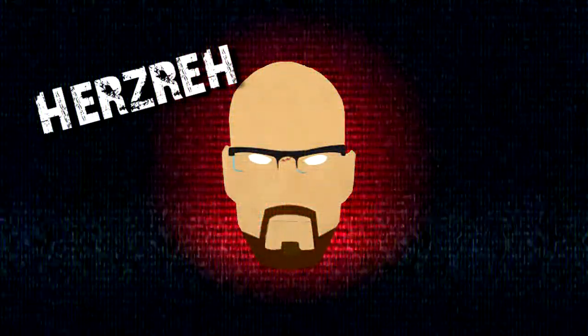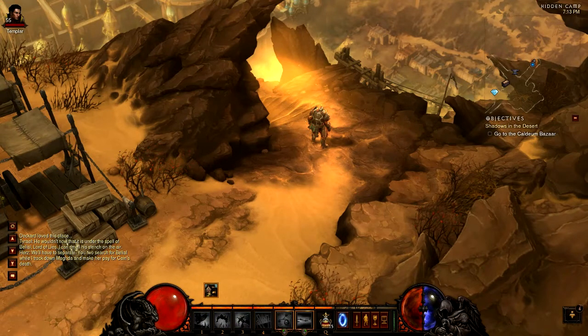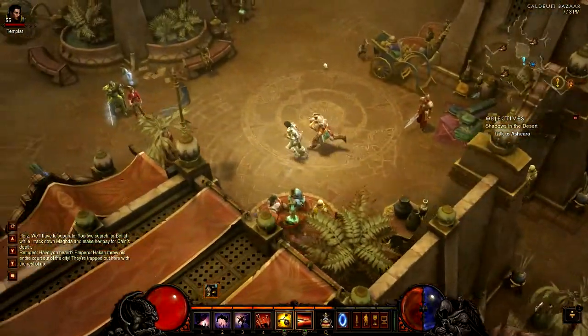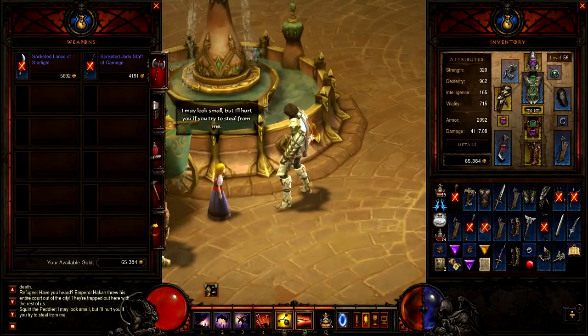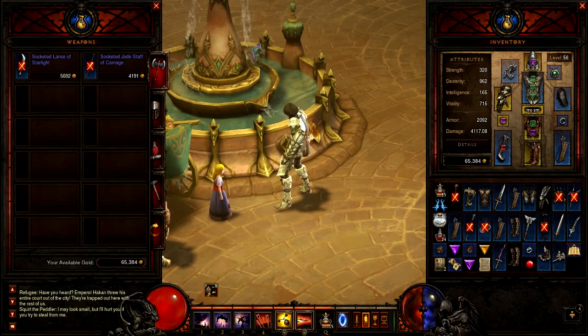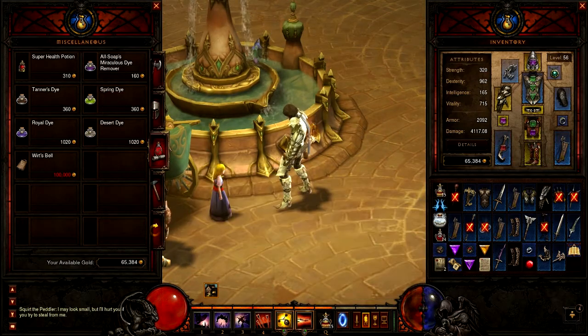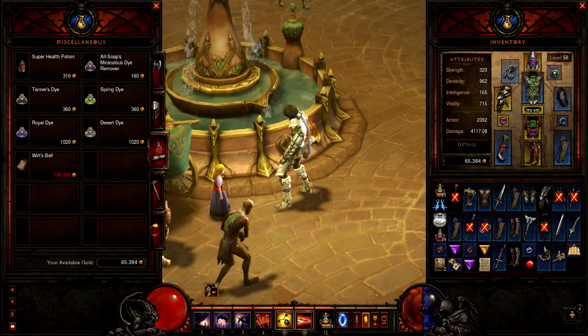Hey everybody, this is Hers and I'm going to show you in this how-to video where and how to get all the pieces of the Staff of Herding, which takes you to Whimsyshire — that allows you to kill unicorns and teddy bears and stomp flowers. This little girl, the peddler, when you go to Miscellaneous she sells Wirt's Bell, which is one of the components of the staff. I already have the staff — this is the Nightmare staff, so I've been there a couple times.